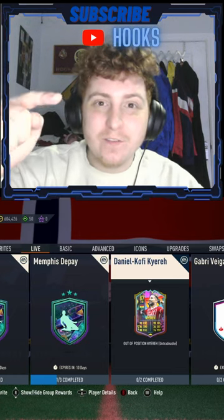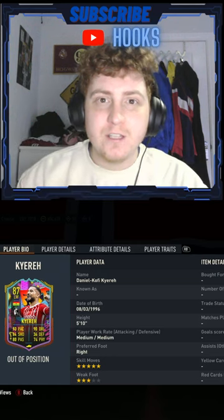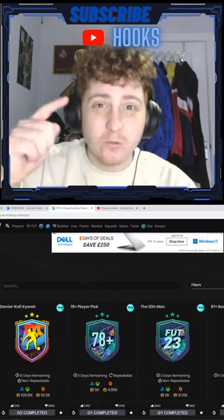This is new content today on FIFA 23, let's get into it. We've got an Outer Position card — the Kiera SBC is available now, coming in at just over 100,000 coins, and this is what you can get.